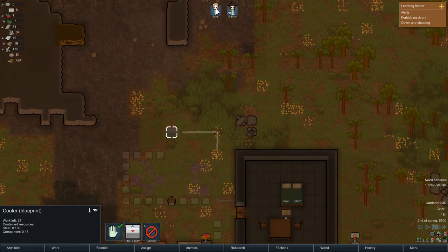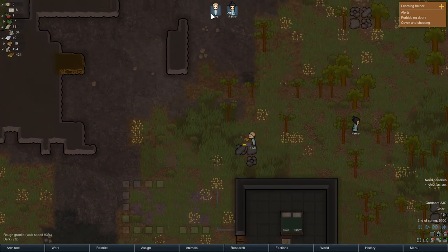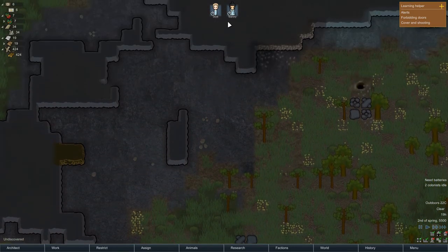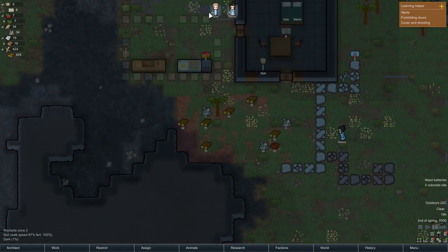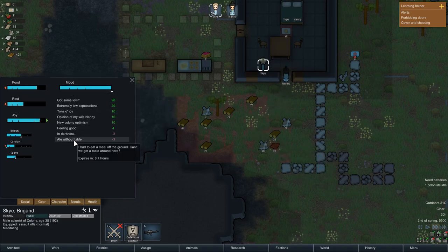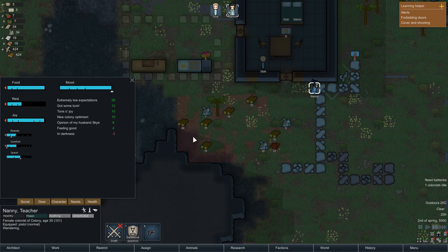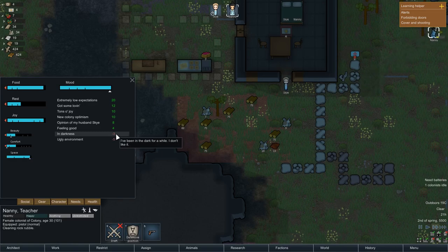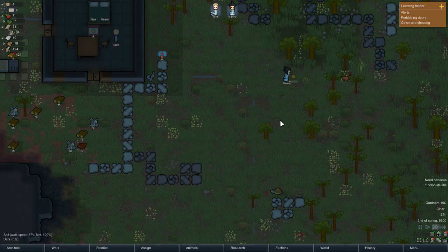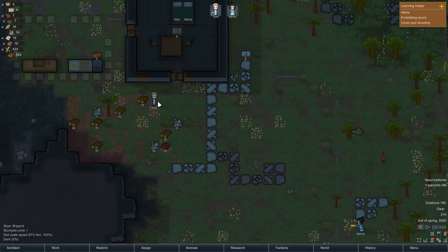One thing that's new in Alpha 15 — you can see the moods on this status square. Nanny's mood is just a tiny bit down but actually going up — it's really nice to see their moods without having to check the needs screen. Right now they are very happy. The only debuffs they've got at the moment are being in darkness and sometimes an ugly environment, but with a bit of cleaning things are going to be pretty good.